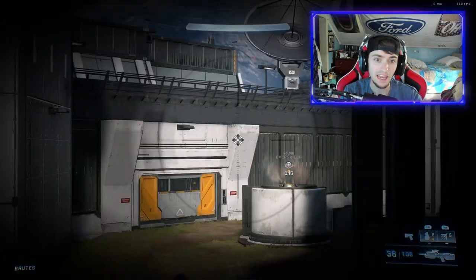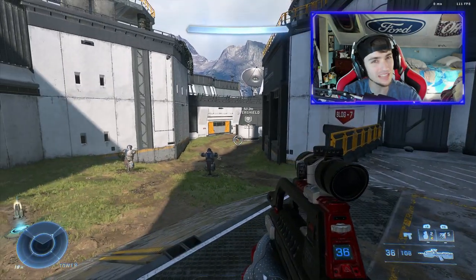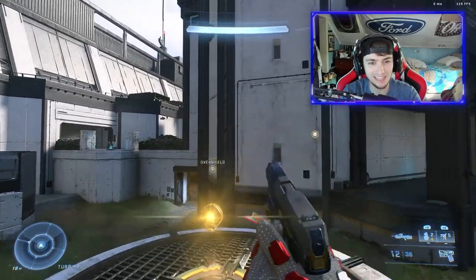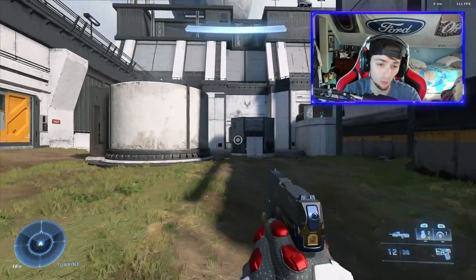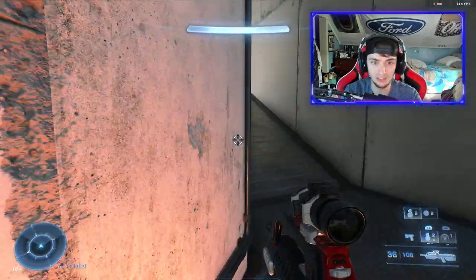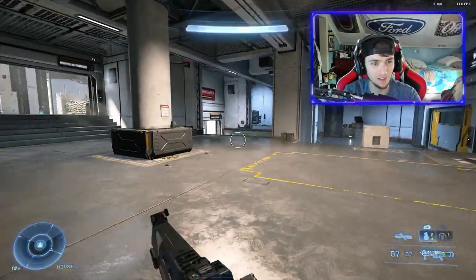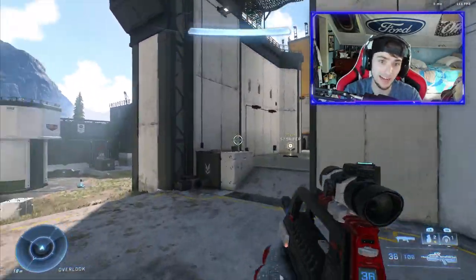On Live Fire, I believe active camo spawns here for certain modes - don't quote me on this. It might be an overshield right now, but if it were active camo you'd play it similarly. Get the kills first, jump up and grab it, get the drop back, pop it. Try to hug corners, move angles, and use the tunnel. I'm honestly not sure if active still spawns on Live Fire but I wanted to cover it just in case.